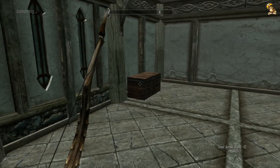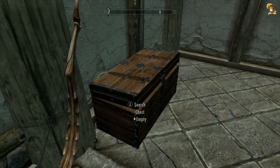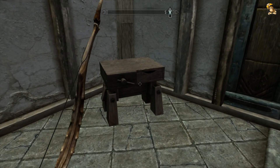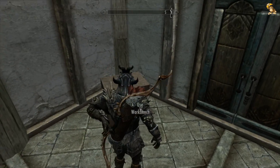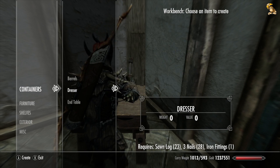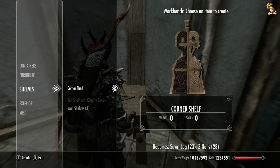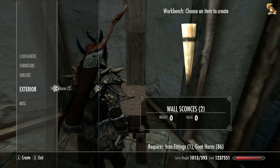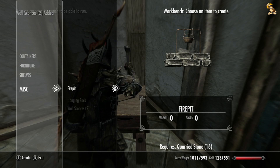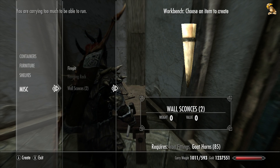Let me quickly show you inside and then we'll call it an episode. As you can see it's pretty bare at the moment - you've got your little chest here, and like any of the houses in Skyrim that you own it's completely safe, nothing's going to disappear. Over here on the workbench it gives you options for inside your little home - you can make barrels, a dresser, end table, double bed, square table and chairs, shelves, lights on the outside with goat horns and iron fittings, a fire, hanging racks, and lights on the inside.